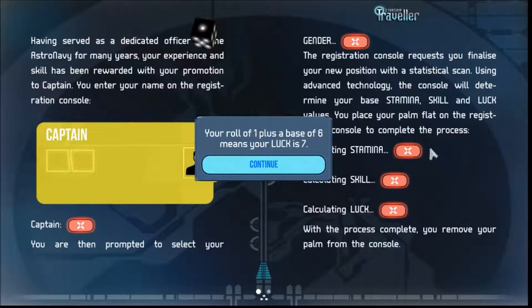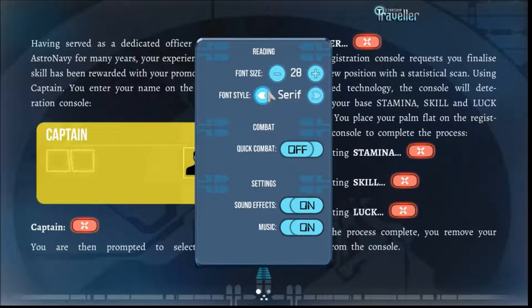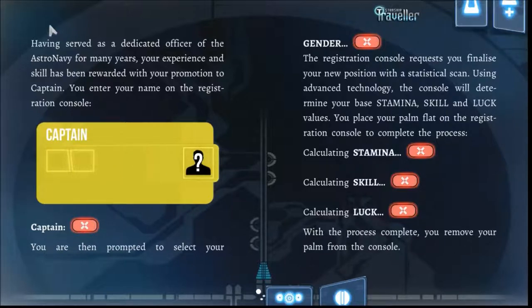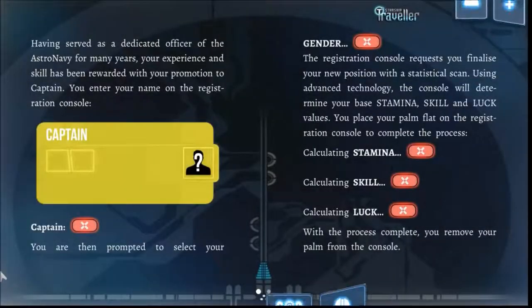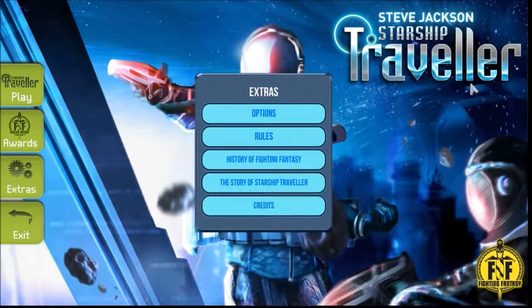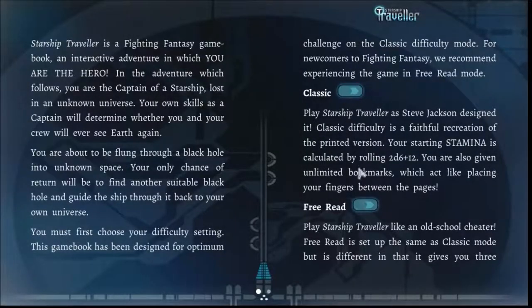Oh, come on. I've got to re-roll that — that's shitty. Seriously? There's no way I'm starting with shitty skill and luck. That's bullshit. I hit restart book. Yes, please. Do free-read mode. Let's change the font — eh, it's fine. Let's try this again. I think these auto dice rollers are rigged anyway.